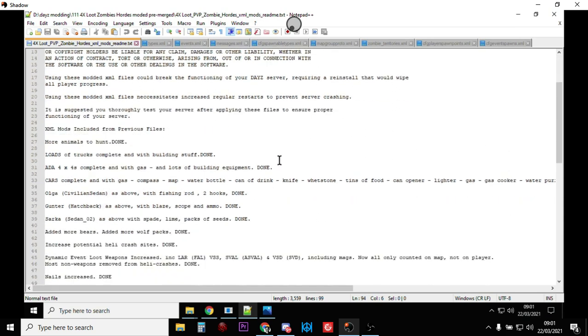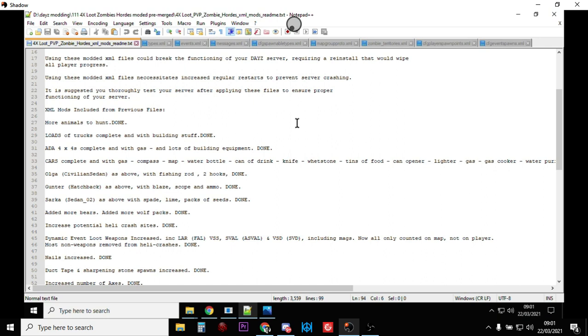XMLs included from previous files: you may know I've done zombie land XML mod packs and hunting/fishing ones, so chunks of those are already included. There are more animals to hunt — as you're wandering around the map you'll hear more animals to track down. There are lots and lots of M3S trucks, almost at every spawn point, full of building stuff. Bear in mind the trucks are bugged out a little at the moment — the planks, metal sheeting, and logs don't spawn in properly in the back — but that will change as Bohemia Interactive update the game.